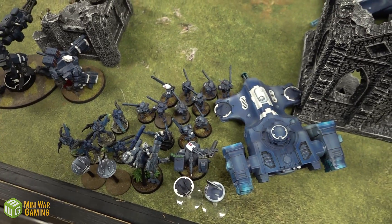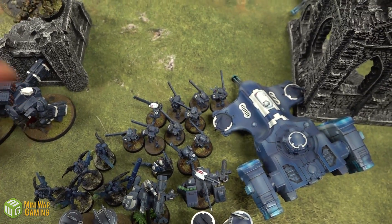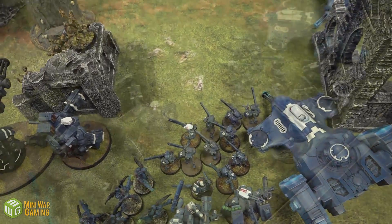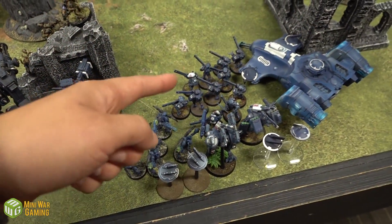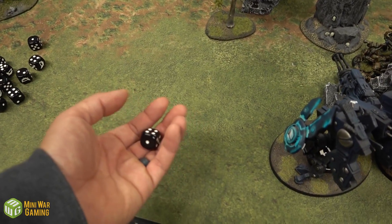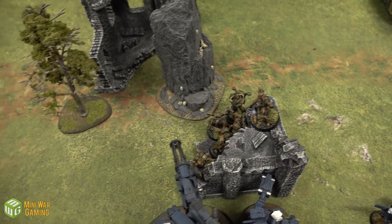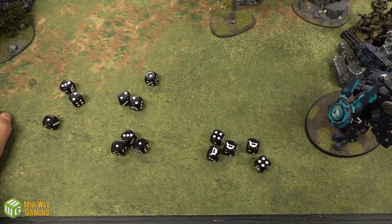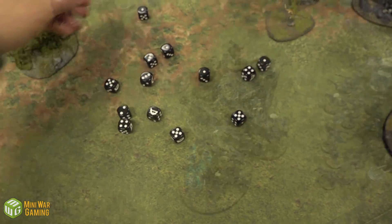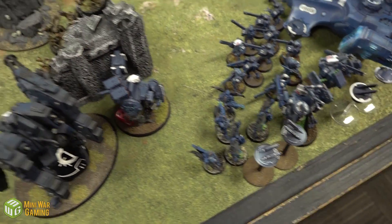Dave deploys everything in one blob in his deployment zone. Shooting phase begins with the Fire Warriors — there's a Fireblade nearby so they get an extra shot, and they're in rapid fire range of the Broadside. Three shots each for 15 total dice. First the Fireblade fires at the Rhino — hits on a three because he moved, marks the tank, re-rolling ones. Back to the Fire Warriors firing into the Plague Marines — hitting on fours, five hits. Strength five, wounding on threes, two-up saves in cover: one dies.